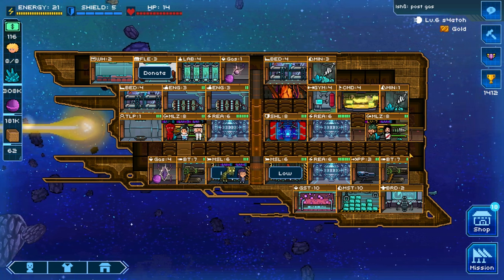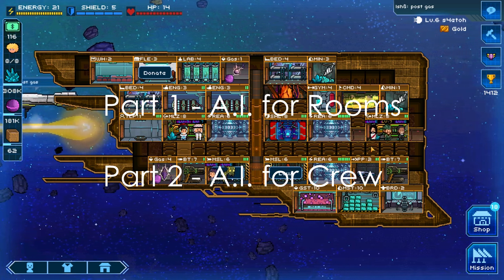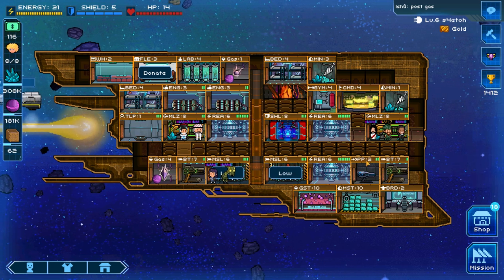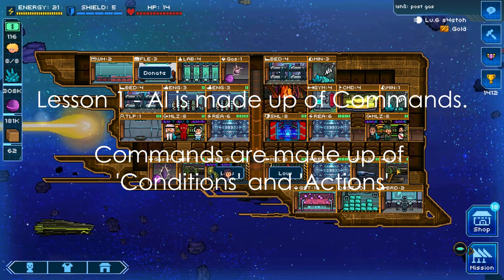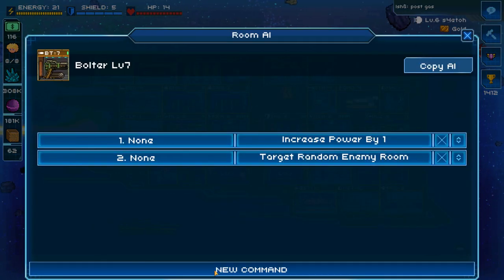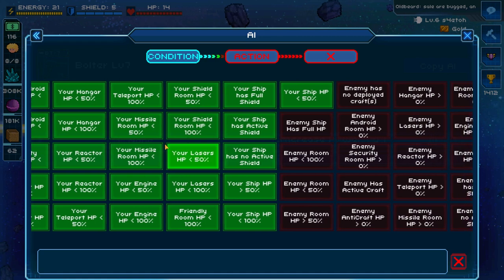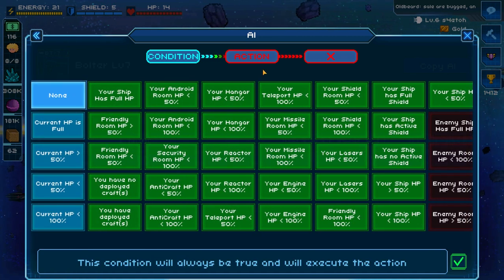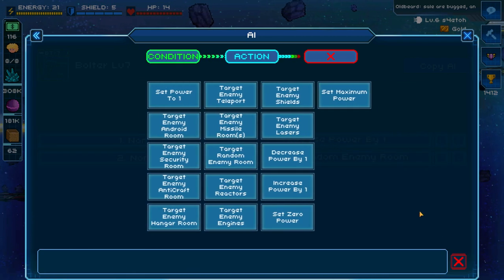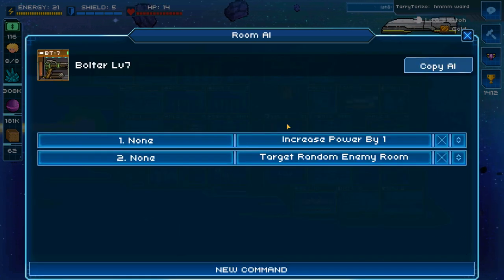Now let's get down to setting up AI commands. I'll split this into two parts: first, AI for rooms, then AI for crew. So lesson one — you need to understand how AI works. It starts with a command. Each command has a condition and an action. You can click a new command, select a condition from the list, and then select an action that will be executed if the condition is met.